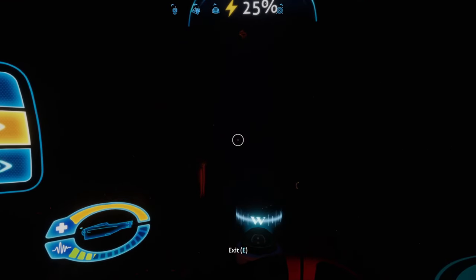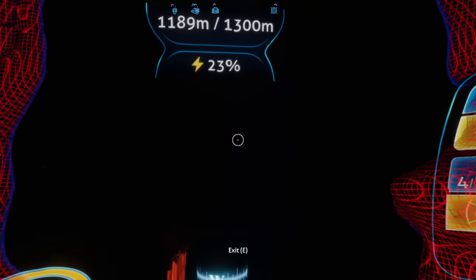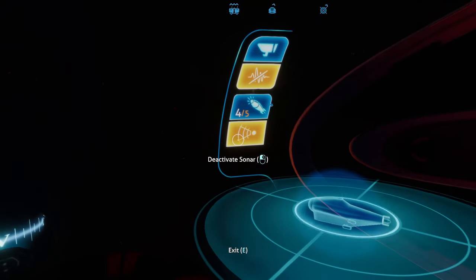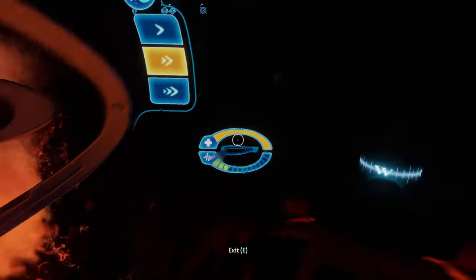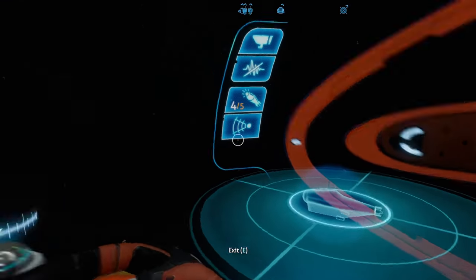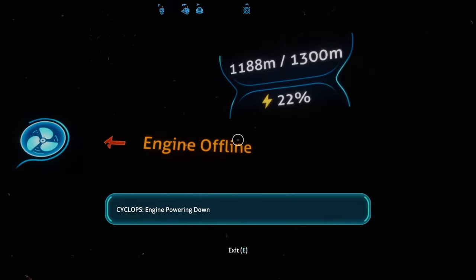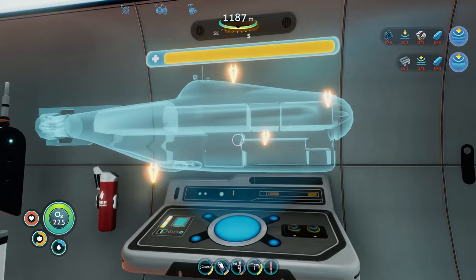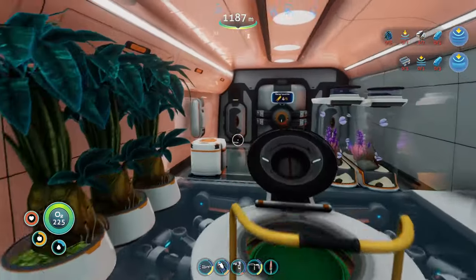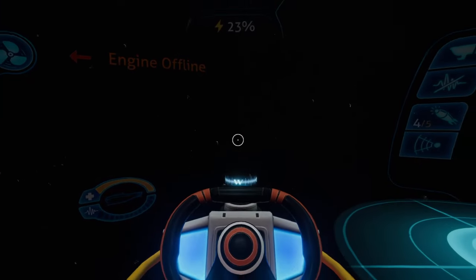Here we go, now we're in the tunnel. I think I can disable the sonar to reserve power. Disengage silent running — are we gonna charge up here? I'll see if we can charge here. Disengage the engine. If we can charge here, I'll recharge. I gotta go get those things off — they're coating the ship. They're gonna probably start draining. Oh, we're definitely charging because that was at 22 last time I looked. But I gotta go get those things off the ship.